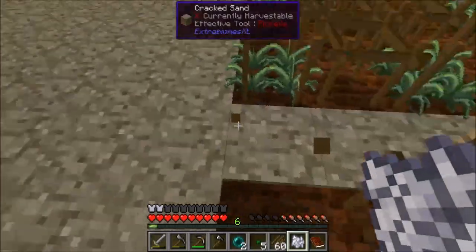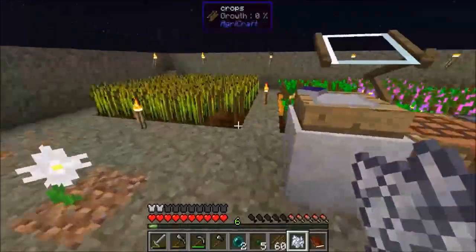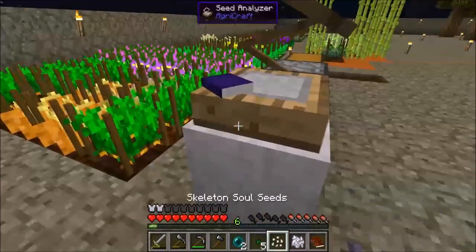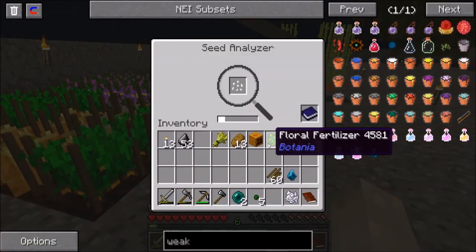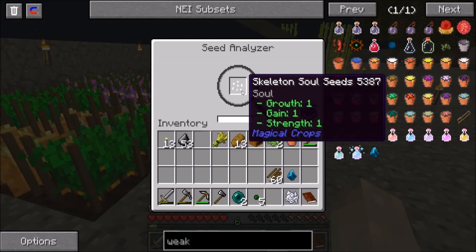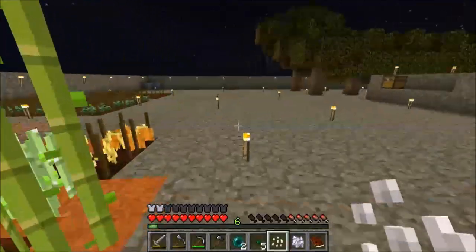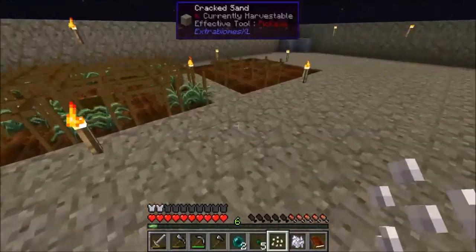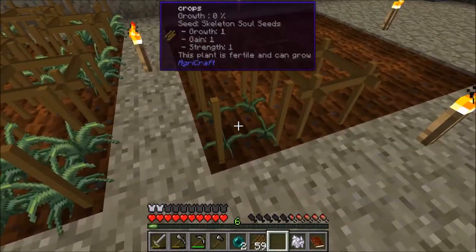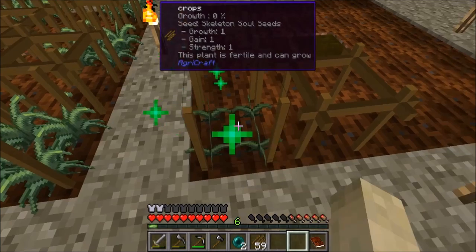It says 'not yet analyzed' — okay, I get it. Let's put it in the analyzer. You have to make sure you analyze certain types of seeds in order to understand them better. This should tell us it's a one-one-one skeleton soul seed, which is pretty straightforward. Now it should be able to grow — the plan is fertile and should grow.